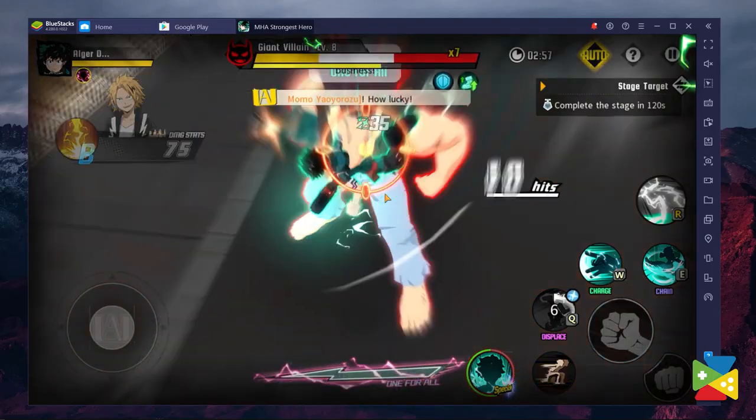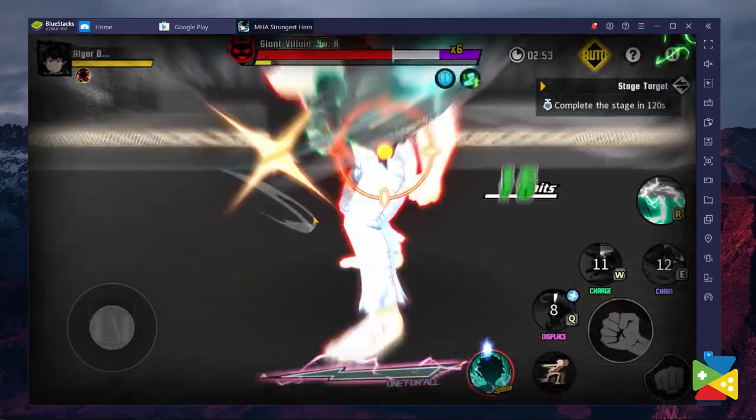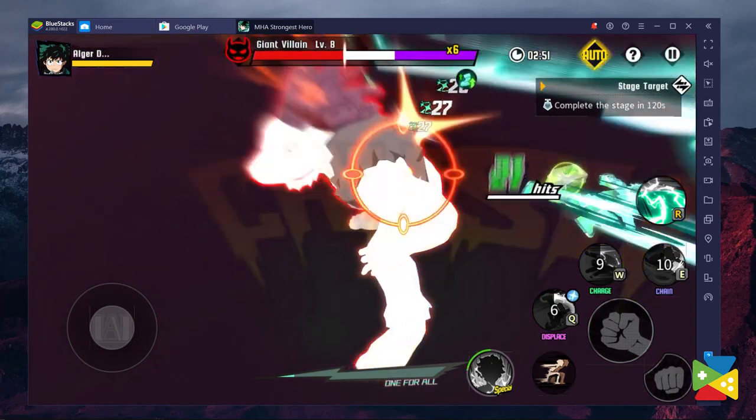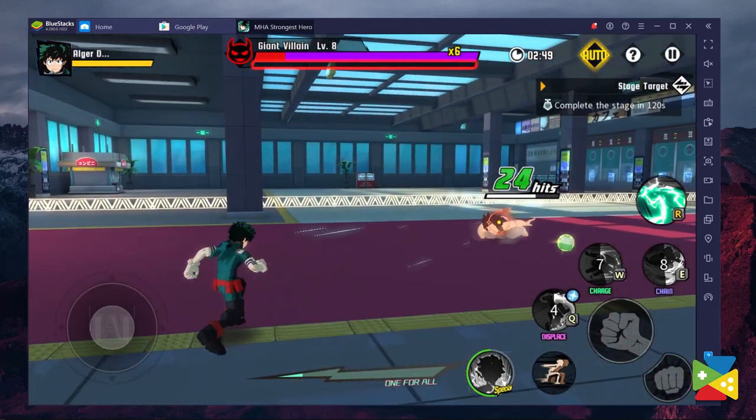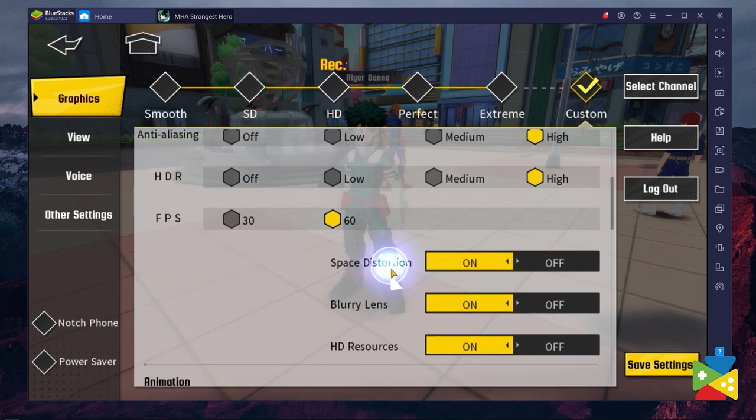One of the best features of playing with Bluestacks is that you get better performance than even the most advanced mobile devices on the market. For My Hero Academia, that means you can play the game at 60 FPS with the best possible graphics and without any lag or crashes. Before starting, make sure to go to the in-game settings and put everything to the max.